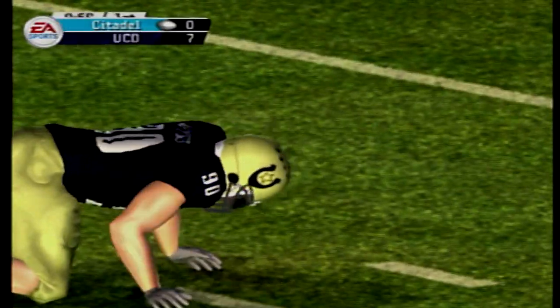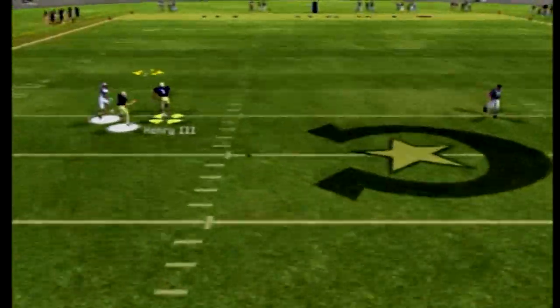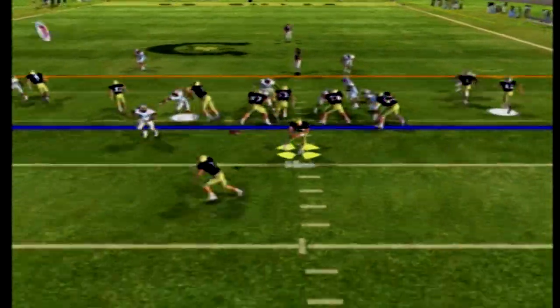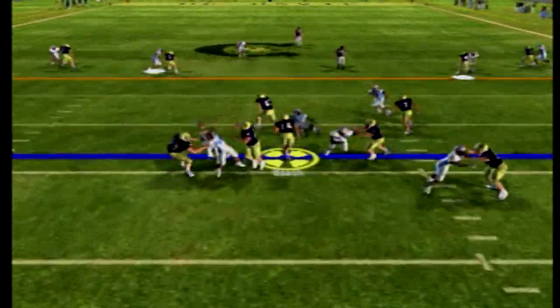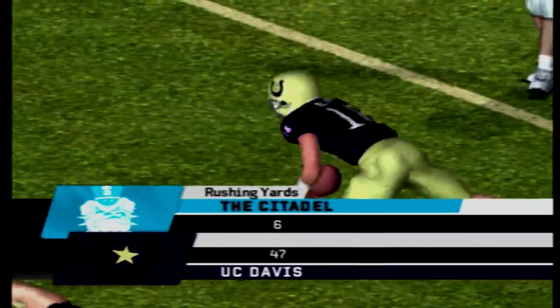There's a nice tackle by Andrew Jackson, the big defensive end. Going deep, left side — incomplete. One of the star receivers could not connect. Lozano gets dropped as the Aggies are back on offense. 2nd and 13 — quarterback draw, Owen Black up the middle, juking, and he'll pick up 11 yards. Nice run by the quarterback.